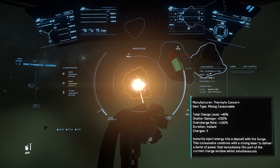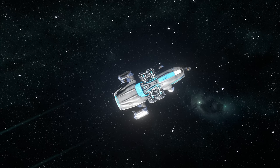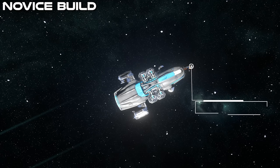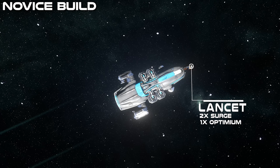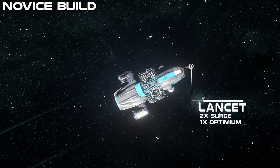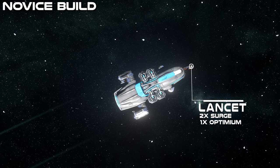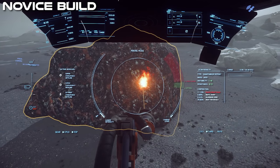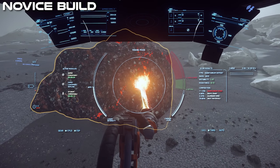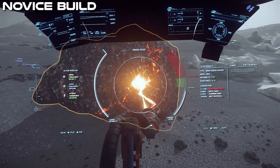Now I'd like to recommend some ship builds, starting with Prospector builds. The first is what I call the Novice Build, for someone new to mining. The laser I would put on it is the Lancet — the instability and resistance dampening is second to none and you'll be able to crack most rocks. For consumables: two Surges, which you'll use a lot when you come across rocks above 6K mass since the Lancet alone doesn't have enough power to break them. The third slot is an Optimum, which makes it easier to get into the green zone when using a Surge. You could replace Optimum with Stampede if you're good at judging where the surge endpoint would be.